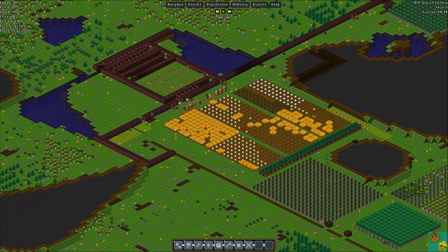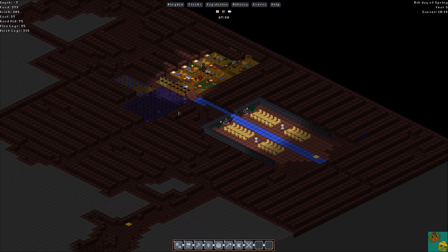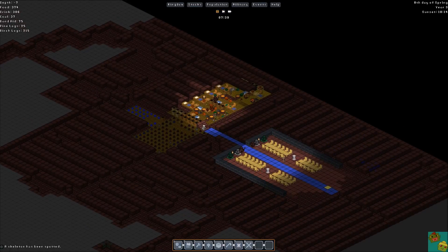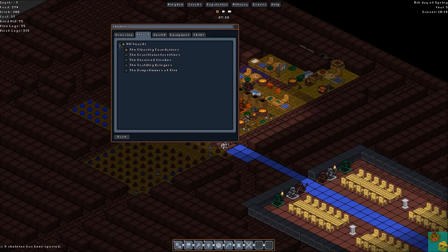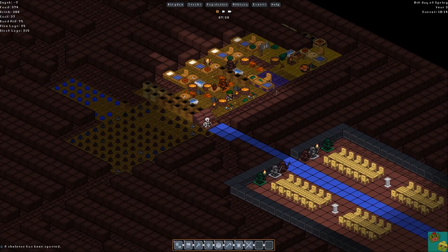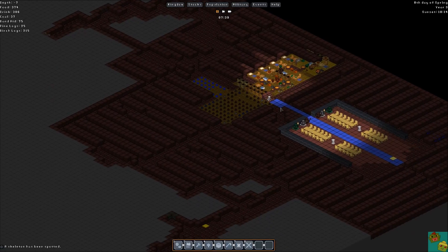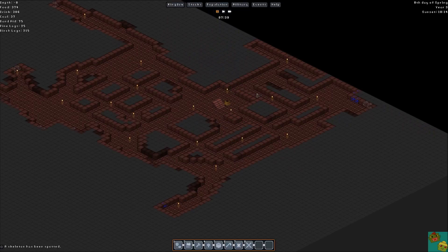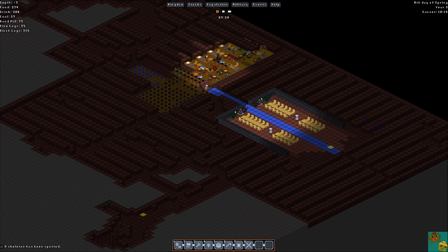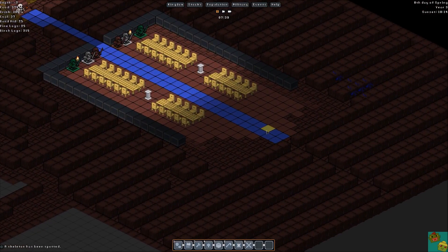I'll go down here, deconstruct this block - not that one, that one. I don't think I have anything else being constructed right now so they should do this quickly. What am I having them do - nothing? Are all my builders asleep? Let's pause. Oh, a skeleton! I don't know where these guys are coming from. The hammer people should be able to handle it - it's just one skeleton with a hatchet. I'm wondering if it's because they're spawning on these steps.